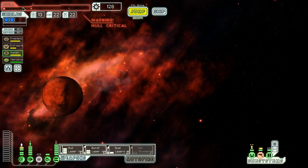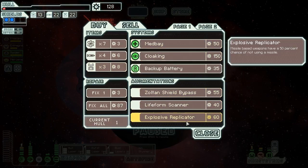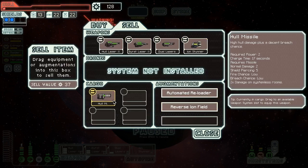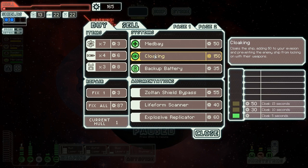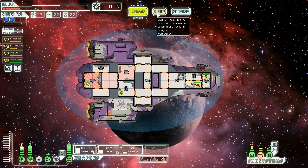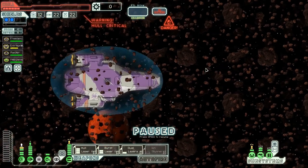We're going to go back to that store — with one hull, playing with fire isn't such a good idea. We come across a rock trading post. They have an explosive replicator, a lifeform scanner, slug zone shield bypass, cloaking, Pegasus, and charge laser twos. We could sell the reverse ion field and the hull missile — that could get us cloaking and some repairs. We really badly need repairs, but we're going to buy cloaking anyway. We have a cloaking system now which we can eventually power, probably using O2. That'll give us the ability to dodge missiles, which is really useful.